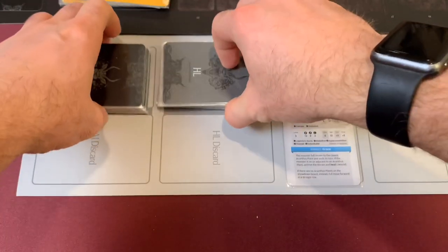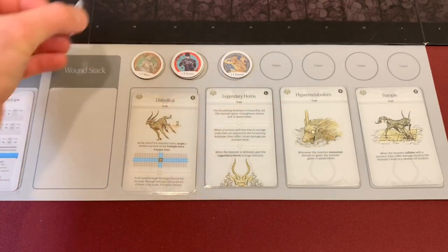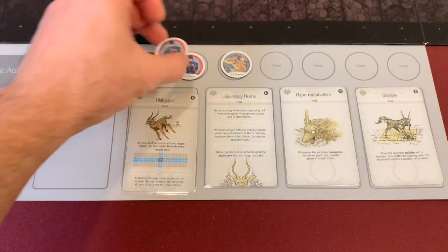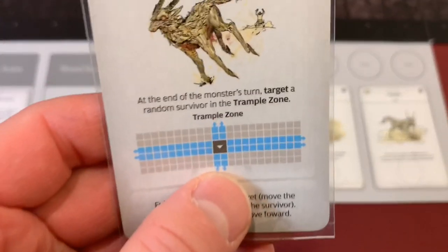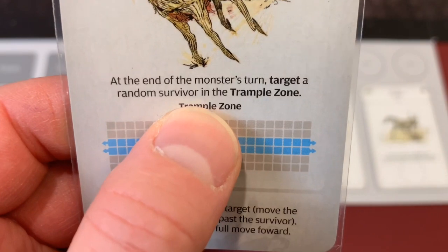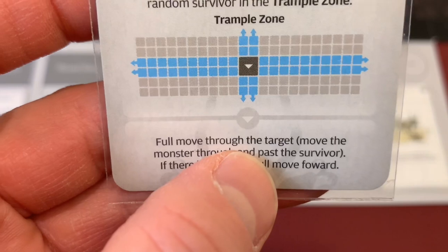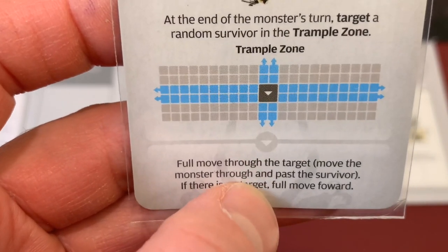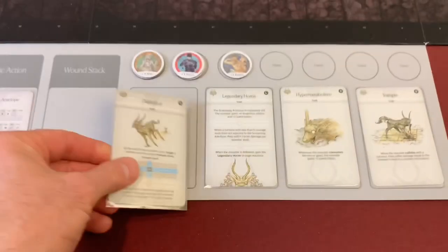Let's quickly go over all the things he has. He has two plus one speed tokens, two plus one damage tokens, an evasion token, and his diabolical trait. This is the one where at the end of the monster's turn, he targets a random survivor in the trample zone and full moves through the target. If there is no target, he full moves forward.